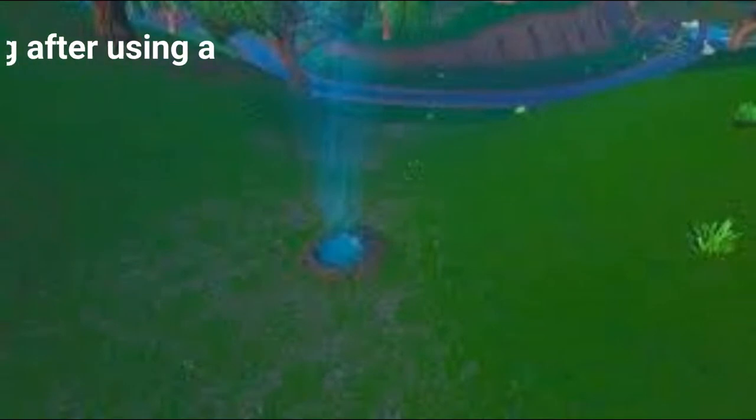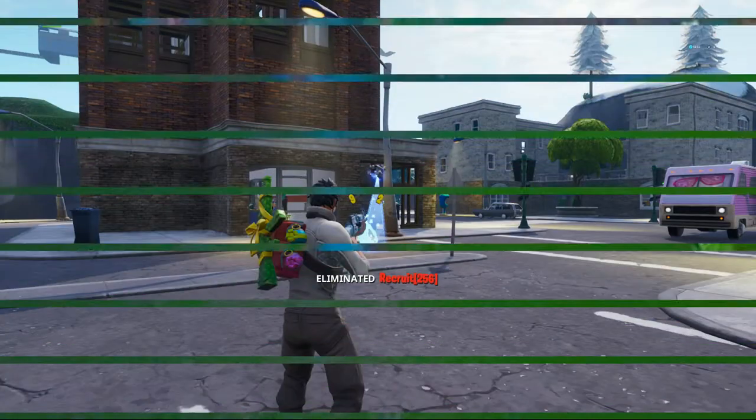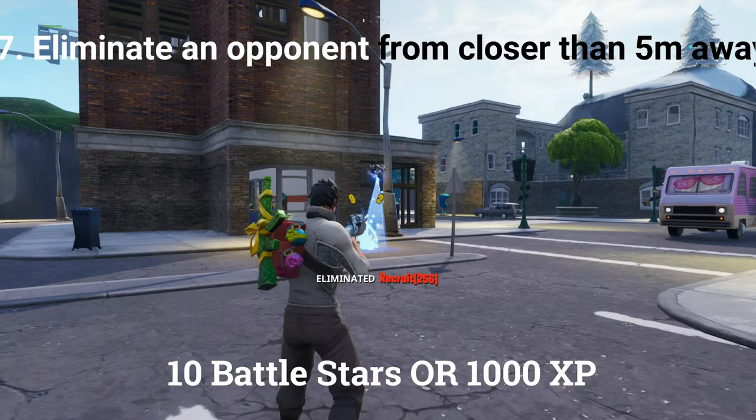The sixth challenge is to deal 100 damage within 10 seconds of landing after using a volcano vent, worth 10 battle stars or 1000 XP. The seventh and final challenge is to eliminate an opponent from closer than 50 meters away, worth 10 battle stars or 1000 XP.